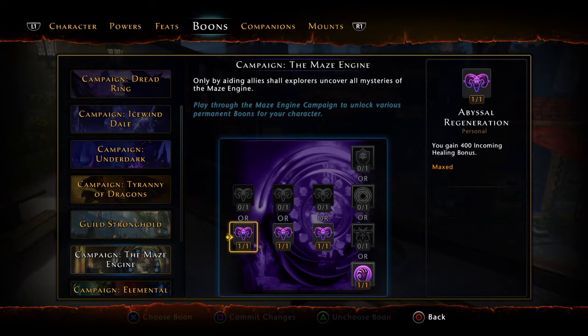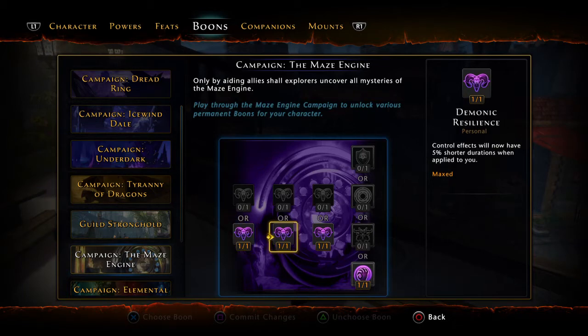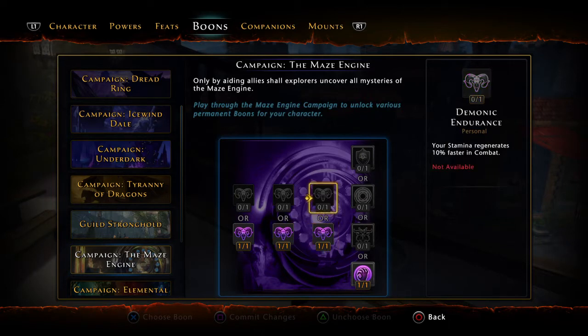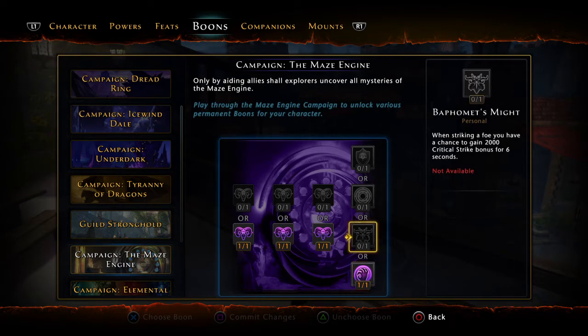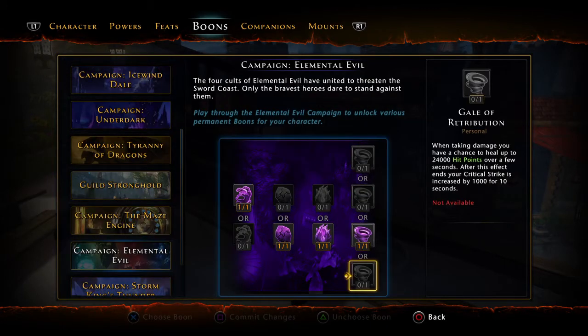For the Maze Engine: 400 incoming healing bonus versus lifesteal severity — not a big deal. Control effects will last 5% shorter duration when applied to you again. Gain more action points versus stamina regeneration. And grants 10% increased control strength — we want control. Compared to the other options, that's the best one. Moving on to Elemental Evil.